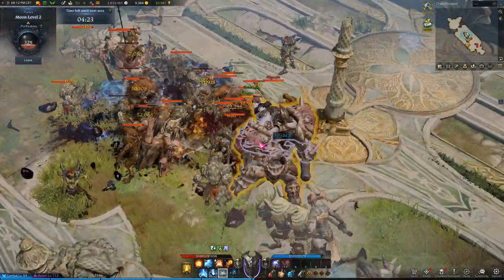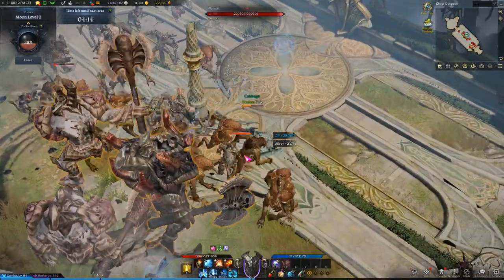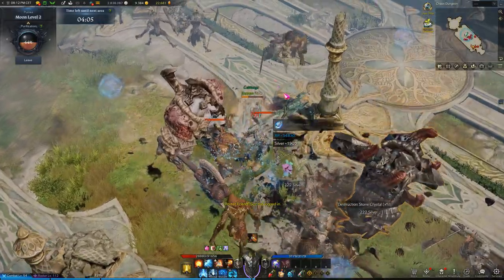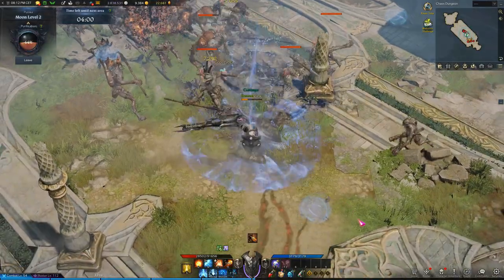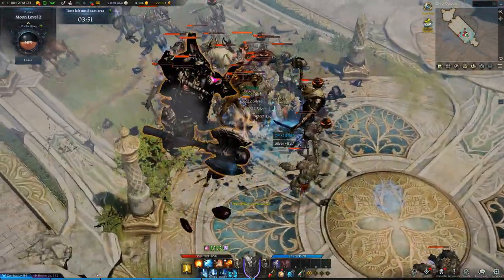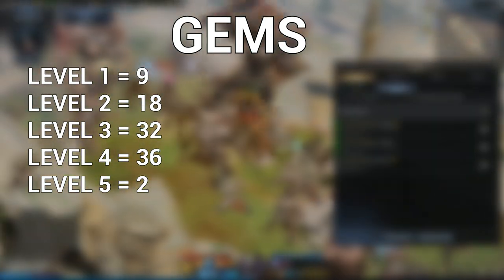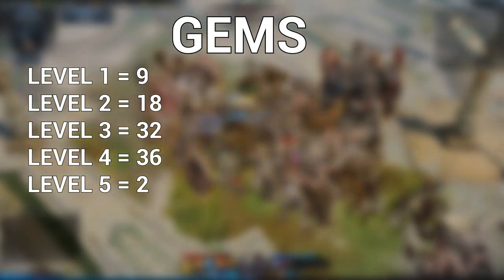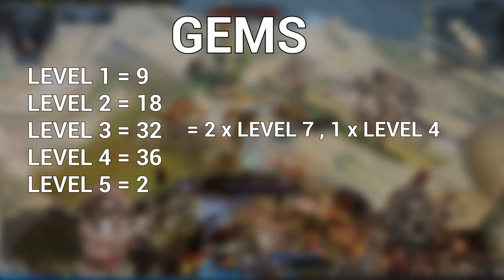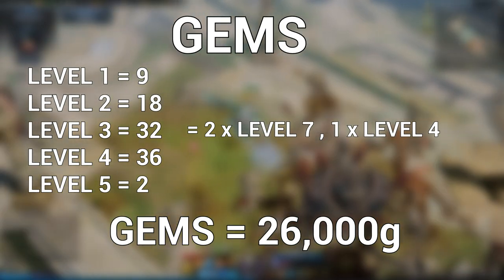2 chaos dungeon runs on 6 characters gets you an average of 1 level 3 gem and 2 level 2 gems. Medeia and Slime Island capture events get you 1 level 5 gem and 1 level 3 gem for winning or losing on a rank 1 event. Thunderwings drops 2 level 2 gems and 1 level 1 gem and appears 3 times a week. On average from chaos gate I get 3 purple maps each week — either from drops or combining blue maps into purple — and each purple map drops 2 level 3 gems and 2 level 1 gems after combining. After all of this you have 9 level 1 gems, 18 level 2 gems, 32 level 3 gems, 36 level 4 gems and 2 level 5 gems. Combining all of this gets you 2 level 7 gems and 1 level 4 gem. It is only worth selling level 6 and above gems, and selling 2 level 7 gems at the minimum price of 13,000 gold each gets you an additional 26,000 gold each week from selling gems.